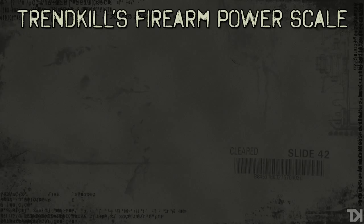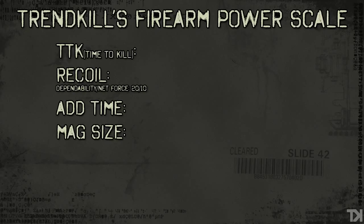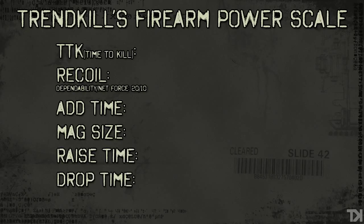I've used six statistics. Those six stats are: time to kill, which takes into account the damage and rate of fire of a weapon; recoil, which I've separated into two subcategories — dependability and net force; add time, which is the reload time; mag size; and raise and drop times, which are the switch times of the weapons. As we all know, all statistics are not created equal, and time to kill is generally regarded as the most important stat, because it's the stat that decides how fast you're actually going to kill somebody.